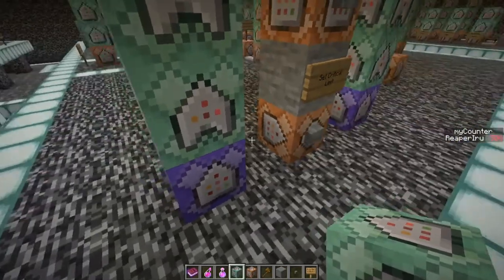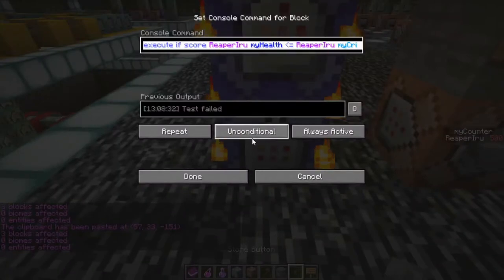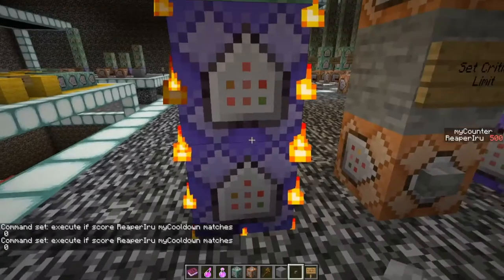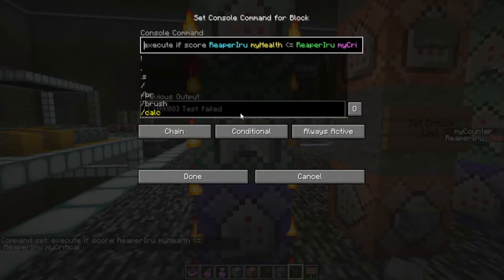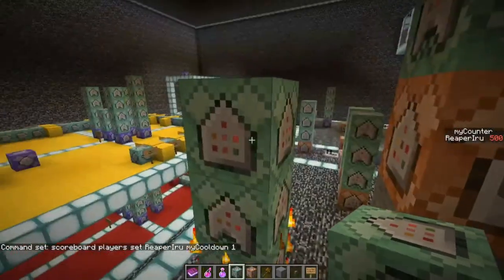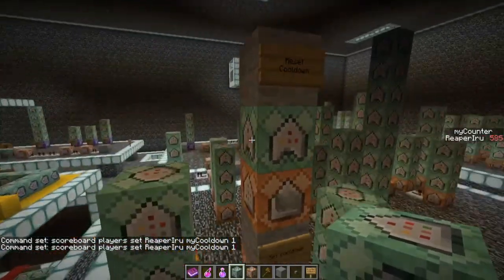Now let's move everything up and copy-paste. The bottom execute block checks: if my_cooldown matches 0 — test passed, it's currently zero. Make it a chain, always active, conditional. Then if the health is critical, execute the effect. On top of that, another chain sets my_cooldown to 1, indicating it's now on cooldown.